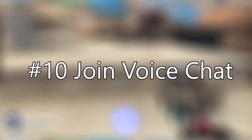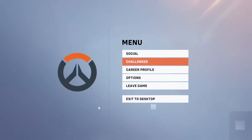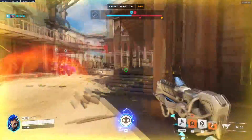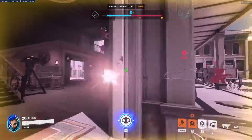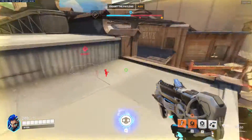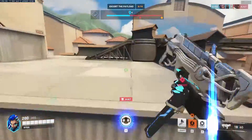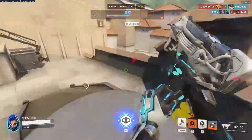Lastly, please join voice chat. Communication is everything in this game — those little callouts can make all the difference. If someone's low, your DPS can follow up, or if you want to combo ultimates like Nano Blade, it's much easier to coordinate when everyone's talking. Even if you don't have a mic, just join and listen. You can communicate with emotes to show you're listening. It's not always the better team that wins — it's the team that plays together more.